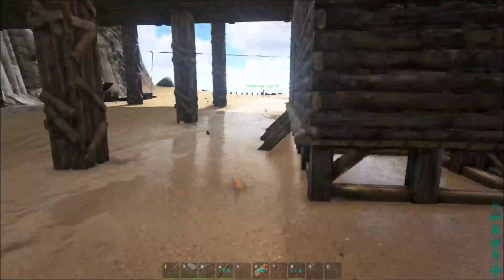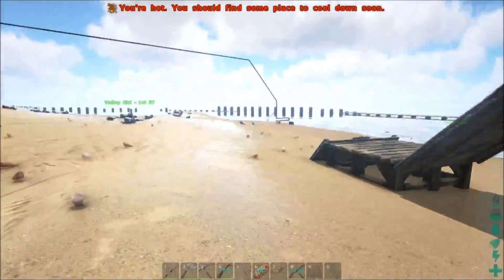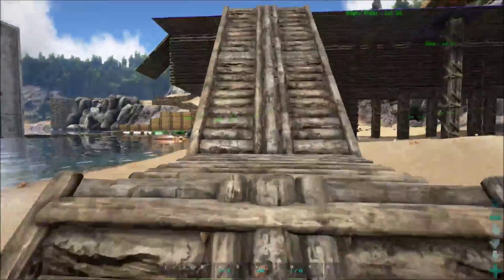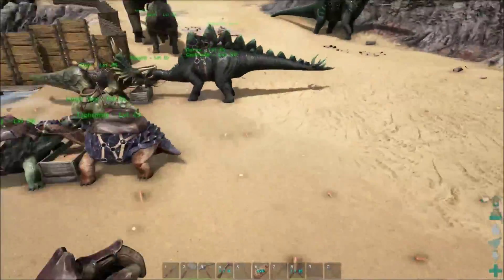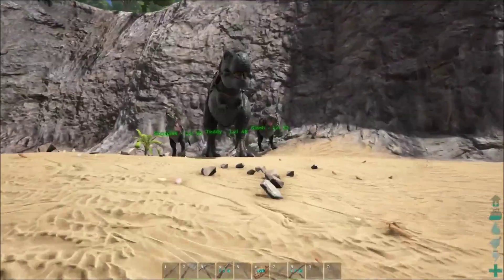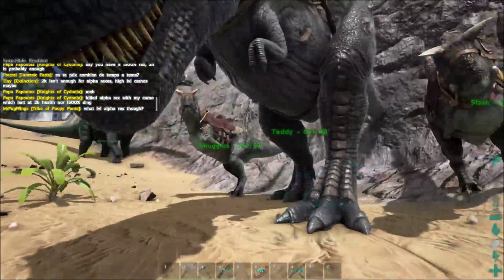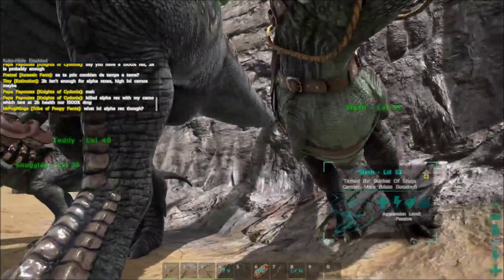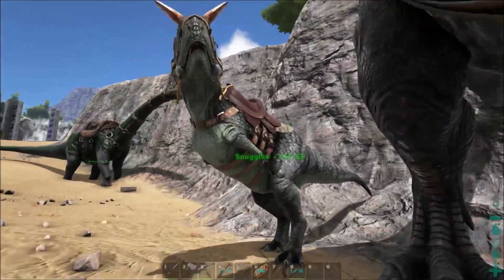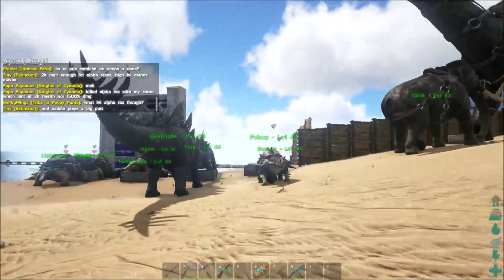Our cool little ramp invention — it's not great, but it works. We have one over here as well; there's a gap, but it works perfectly fine. We can run right up, over, and down the other side without a problem, and get all of our giant dinos across. Teddy is much larger and more powerful than before — level 48, which is pretty good. He caught up with Slash and Snuggles — they're all pretty close to the same level.